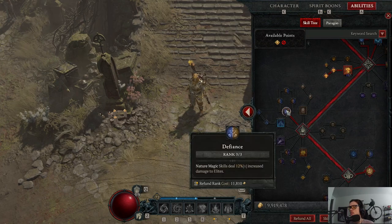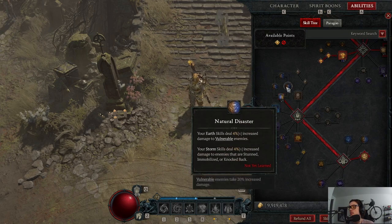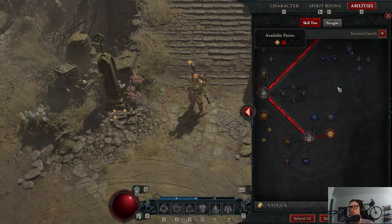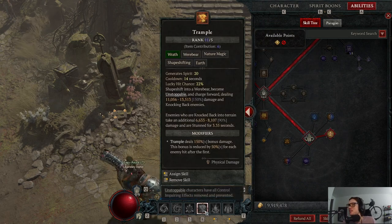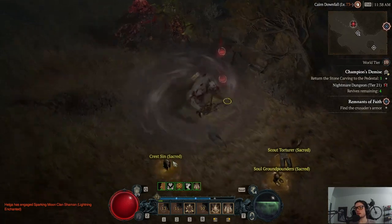Defiance was picked up with reputation points to do more damage against elites. Our capstone is Earthen Might — it has a 5% chance on all earth skills to restore your spirit and cause attacks to become guaranteed critical strikes, and it's doubled when the target is stunned, immobilized, or knocked back, which is what we're doing all the time. So it's almost a flat 10% chance to activate, fill up your spirit, and guarantee critical strikes — meaning we'll want to use Trample immediately. As you can see, we basically one-shot elites if we have Trample up.